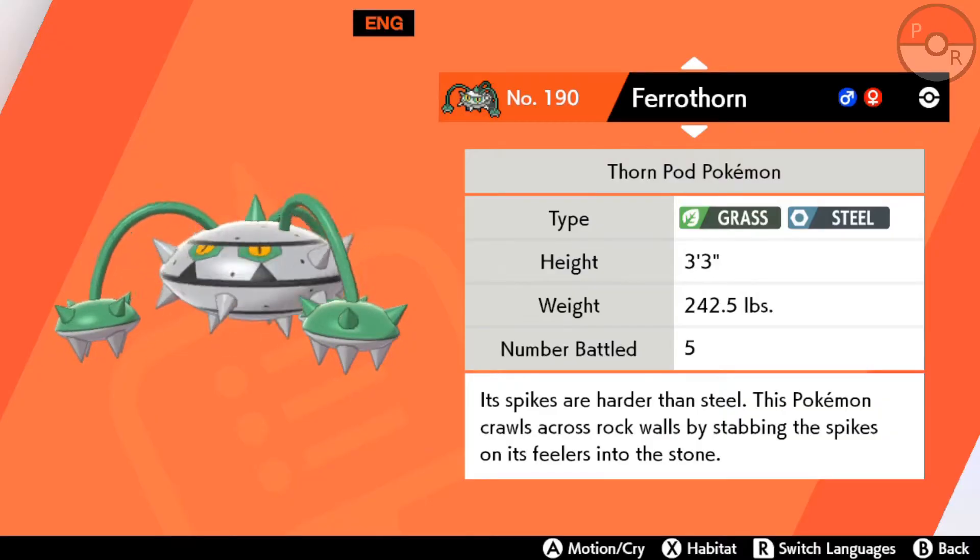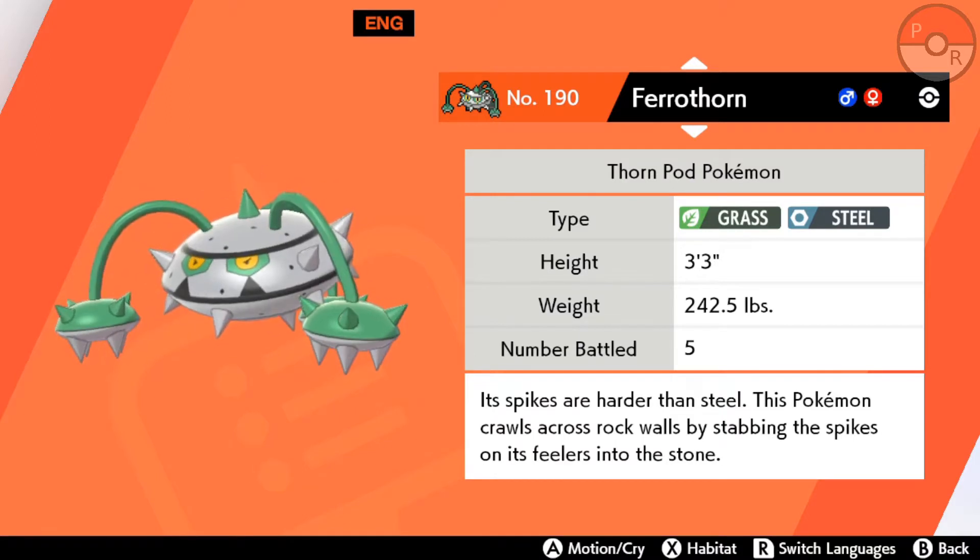Its spikes are harder than steel. This Pokemon crawls across rock walls by stabbing the spikes on its feelers into the stone.